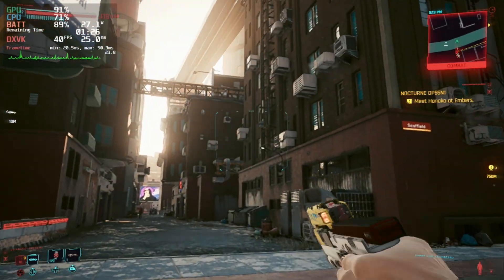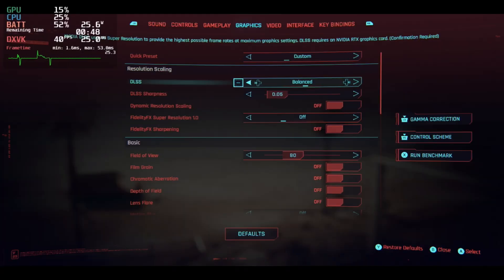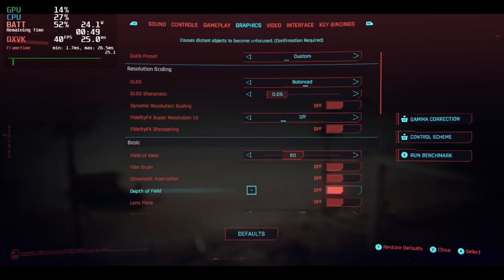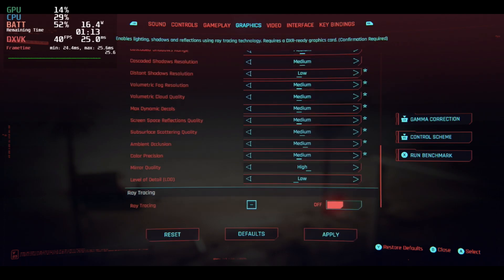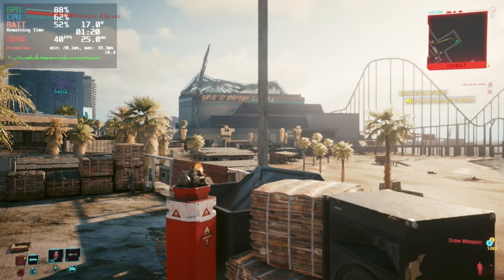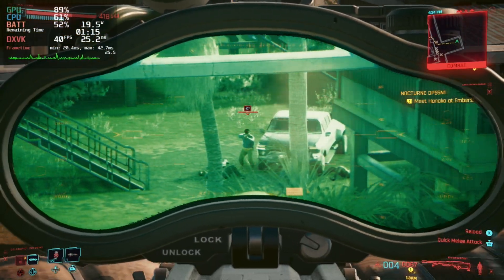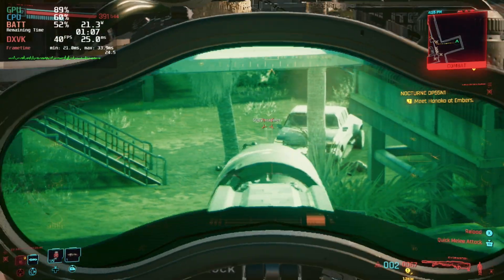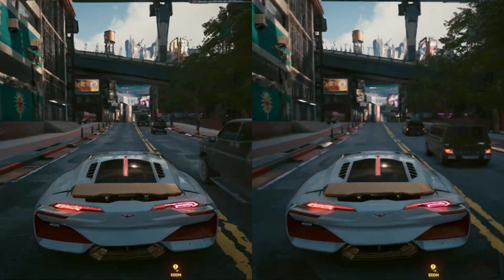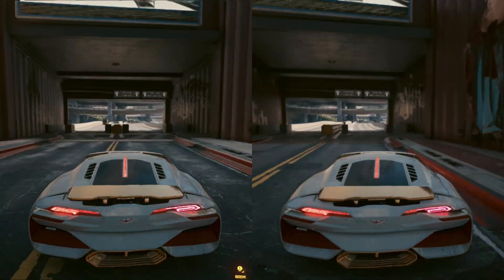So what about the FSR 2 mod? Going with the Steam Deck setting — similar to what I just showed — I'm also going to drop the AA down to 8x, drop everything else down one level off high again, and away we go. This is using the same settings but this time using balanced DLSS with the FSR 2 mod. If you remember back to the start of this video, the left image was actually the standard version on these settings and the one on the right was the FSR 2 mod.